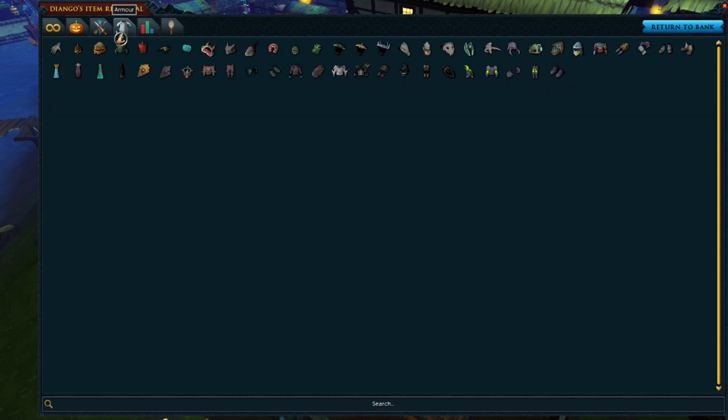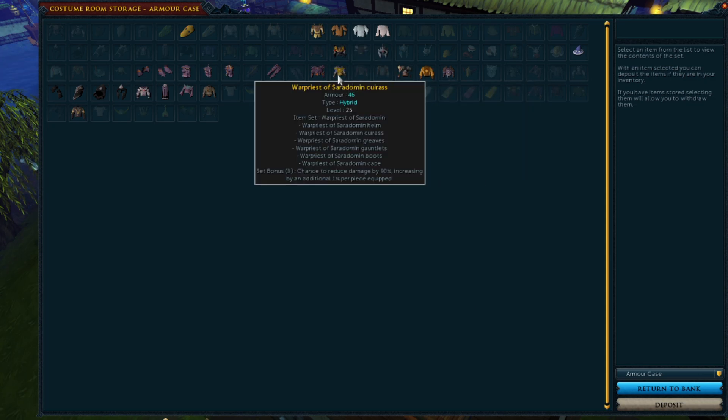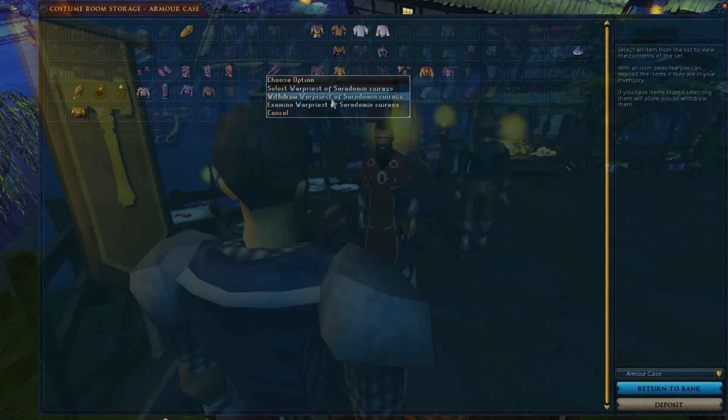In English and German worlds the keybind is S. In French worlds, R. And in Portuguese worlds, B. And finally, a new right-click or long-press option has been added to the item slots in the costume room interface. This is going to allow you to deposit or withdraw all items in a set at the same time.